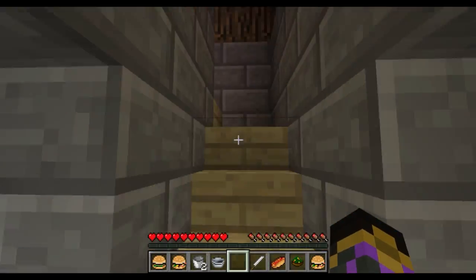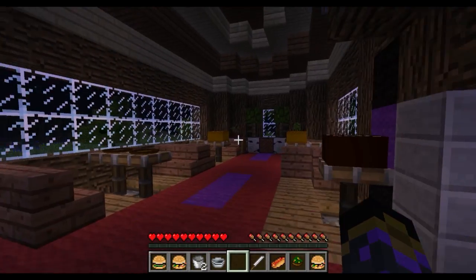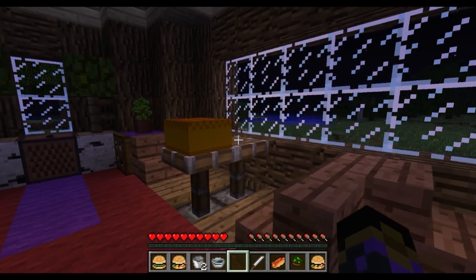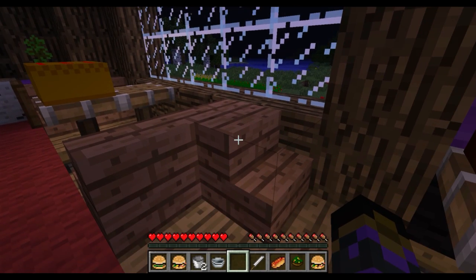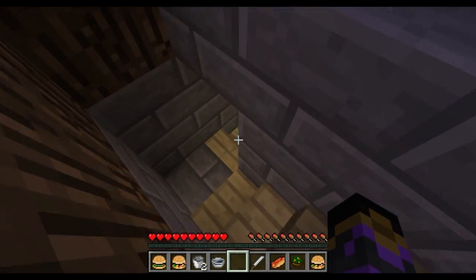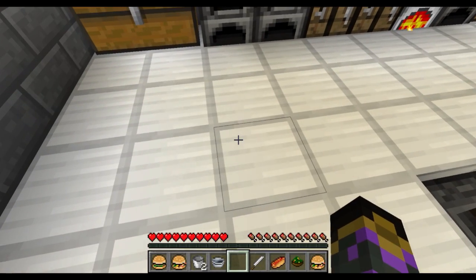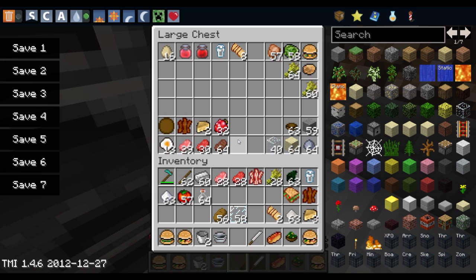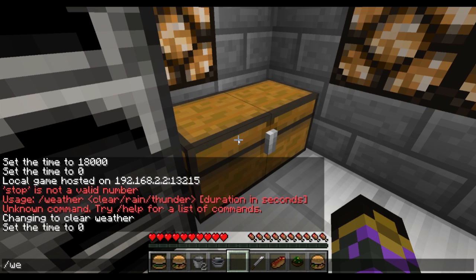Now I showed you some delicious cakes earlier and pies - we've got the chocolate cake, taco and the meat pie. So let's show off something simple - let's show off a taco pie. Taco pie looks delicious, let's make it. It's very stormy out there - let's change the weather to clear.